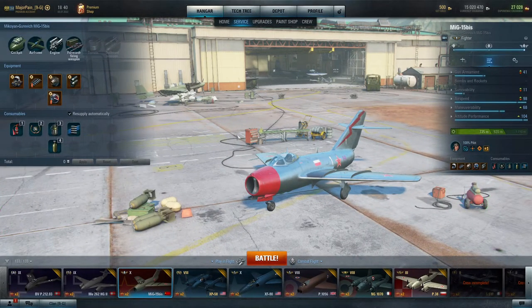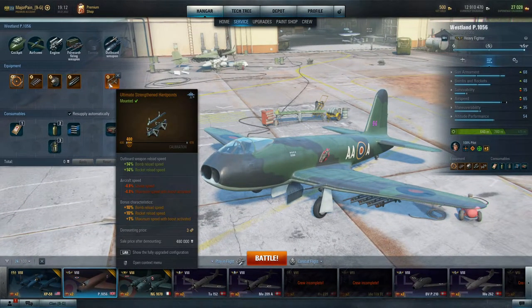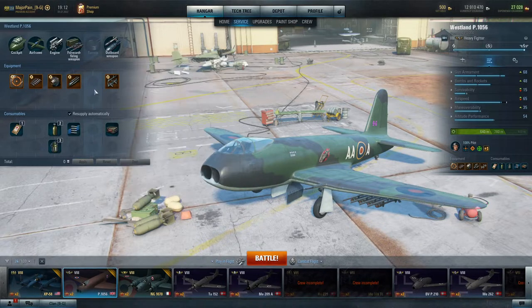Let's get back to the heavy fighter and finish all the equipment fitting. I have it all done now — I left it at technological level 400 and I'm not calibrating it. I pretty often do that — just upgrade to 400 without calibrating — because the cost is extremely high and I don't feel every plane needs it.